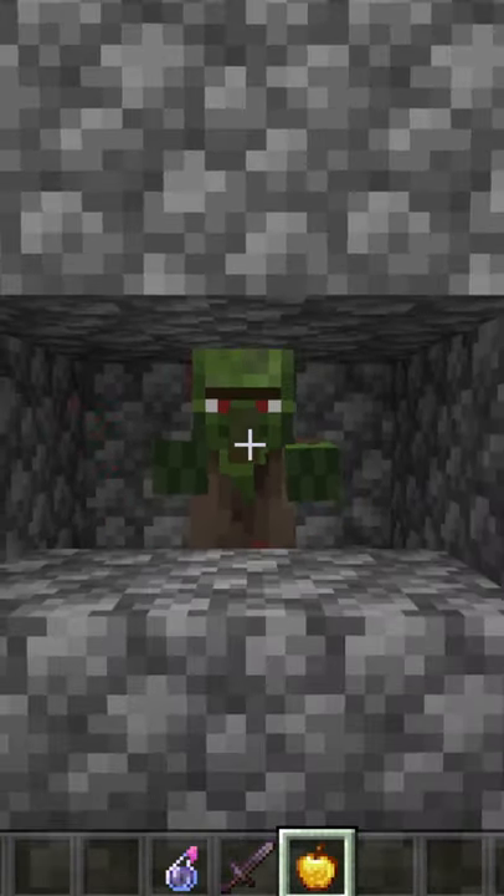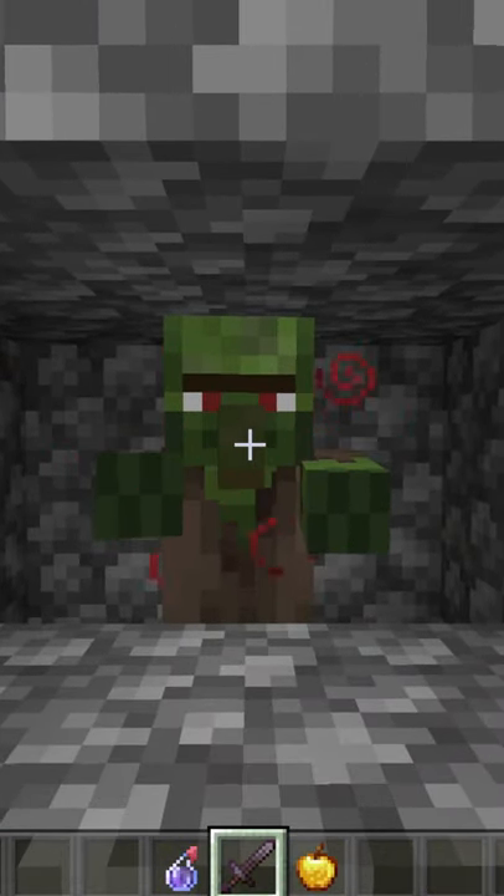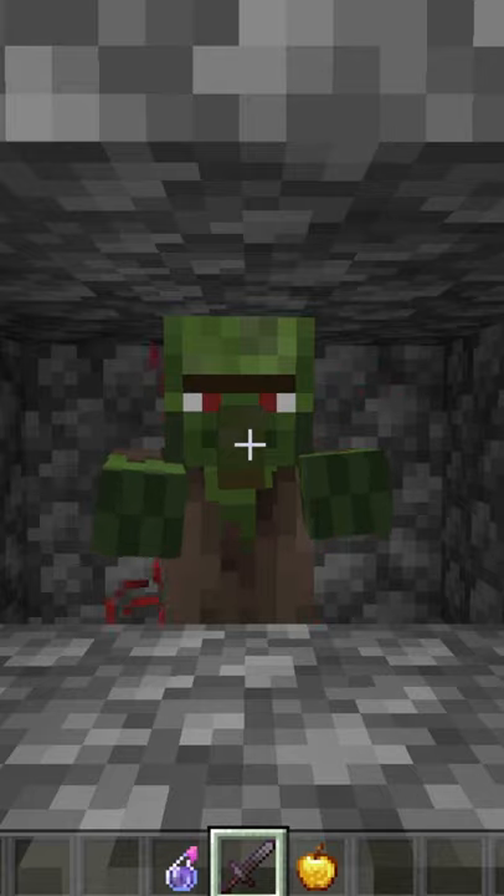Once you see the little gray scribbles around it, cure it with the golden apple. Those gray scribbles will now become red scribbles, and now you just have to wait — but your patience will be rewarded.